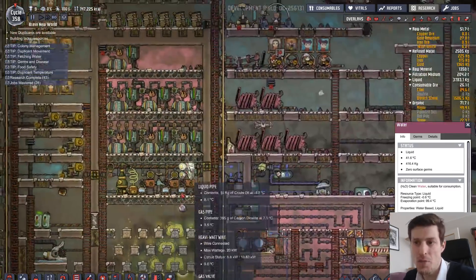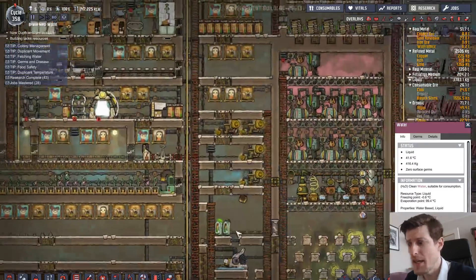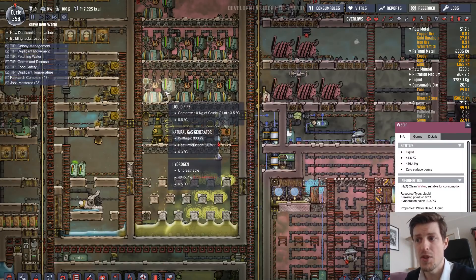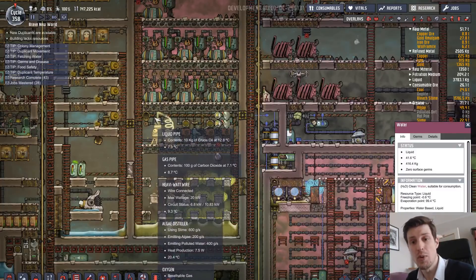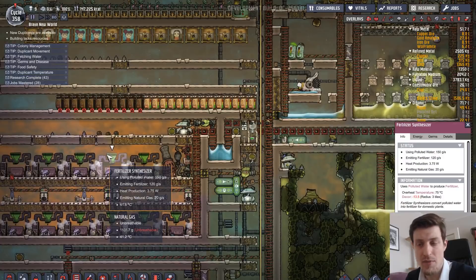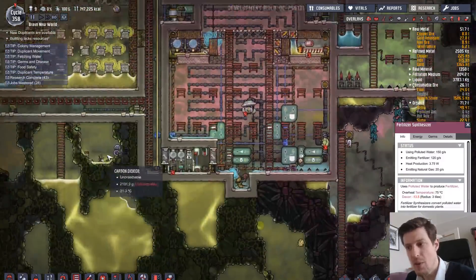I don't only use the carbon skimmer — I use clean water for different things and I have polluted water from different sources. But that's the principle. For example, I also use the fact that natural gas generators have an output temperature equal to their internal temperature, so if you keep them really cold you get really cold polluted water out of them. I also use the fact that the fertilizer synthesizer has a fixed output temperature for its polluted water regardless of the heat put into it.